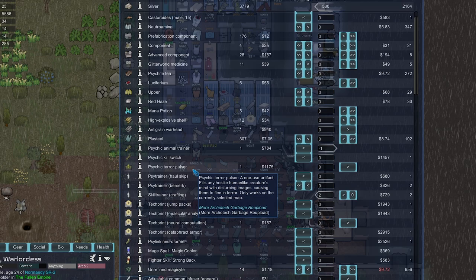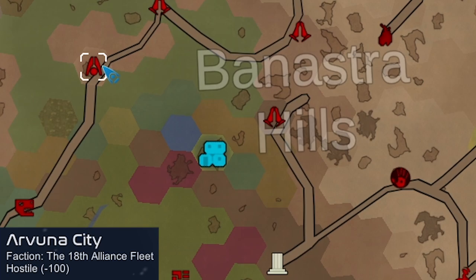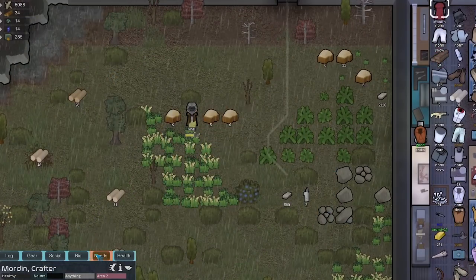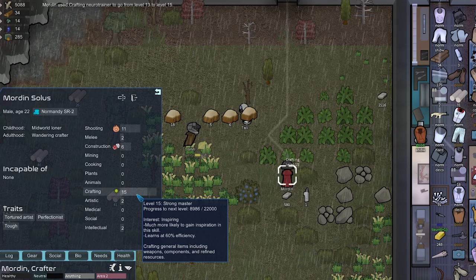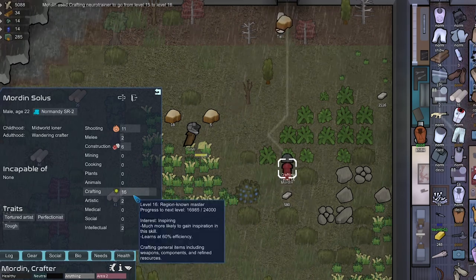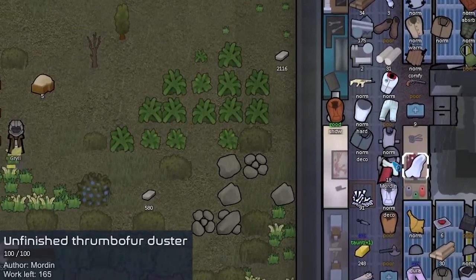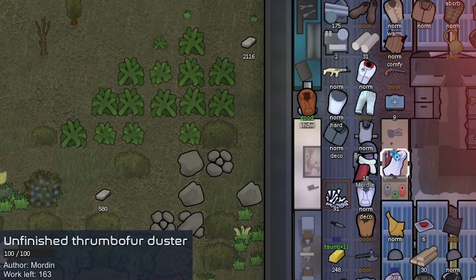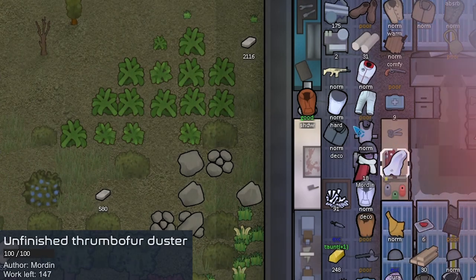These guys have two crafting skill trainers — we're definitely buying those, that's really lucky. We'll sell them the psychic animal trainer. I want to hold on to this terror pulsar though — it could save us in a sticky situation. It doesn't work against void but does work against normal raiders to make them flee. We could also use it to raid a nearby colony. That's actually very good timing with those crafting skill trainers — Morden only learns crafting at 60 efficiency because of inspiring interest, but that got him up to 15, then 16. If he had a compulsion inspiration toward crafting it could have boosted him to 20.